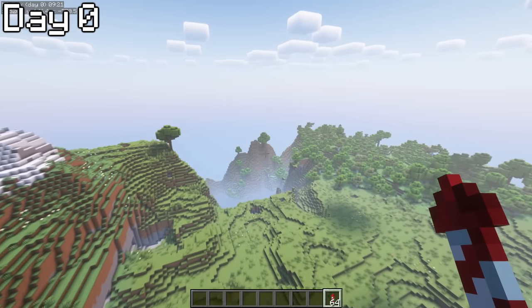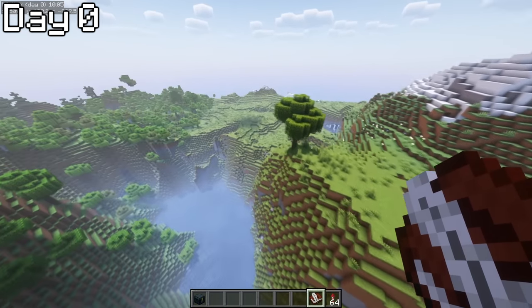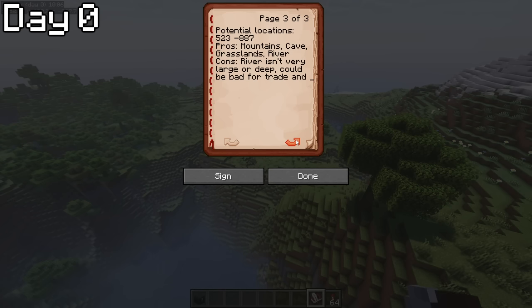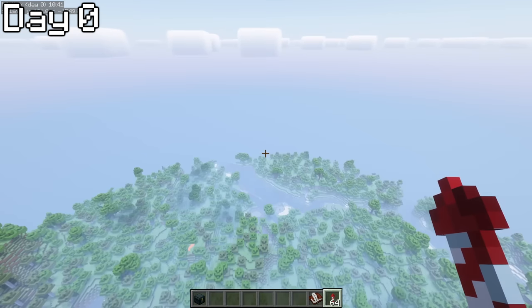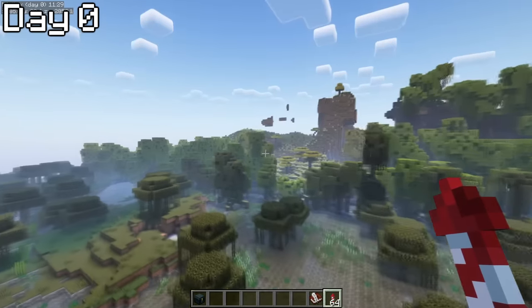Pretty soon I had found the first candidate. It had everything besides two major things for me. The port wasn't connected to the ocean, and there was a lack of snowy mountains — I kind of wanted this place to look nice. I wrote the location down in the book, along with the pros and cons. I decided to keep on looking. I told myself that I would keep looking until I was absolutely sure I had found the right spot. If I had any doubts, I would keep going.